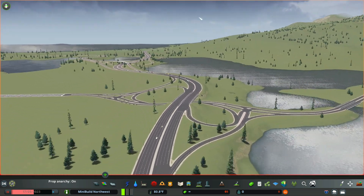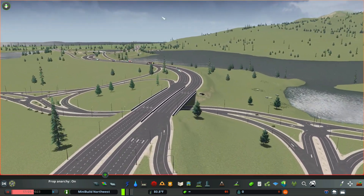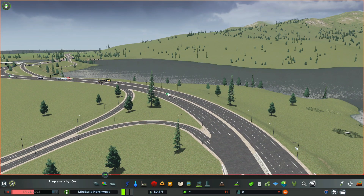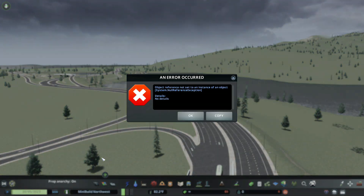Now when you're in your game, you're going to get over to a highway, and you notice we don't get the error when we're unpaused. So you unpause your game, and there it is. You want to click, and you want to keep clicking until it goes away, and as soon as it goes away, you want to pause your game.